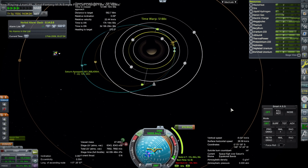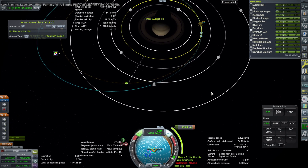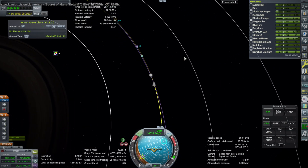We have two tanks because the bottom one is donut-shaped to fit the reactor and engine inside, whereas the upper tank doesn't have a hole in the middle, which is more efficient.